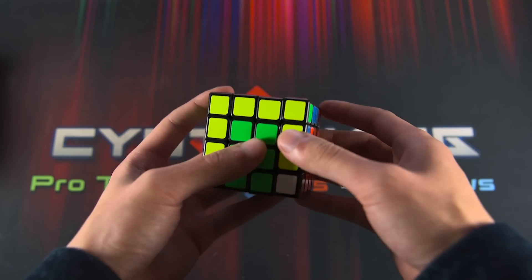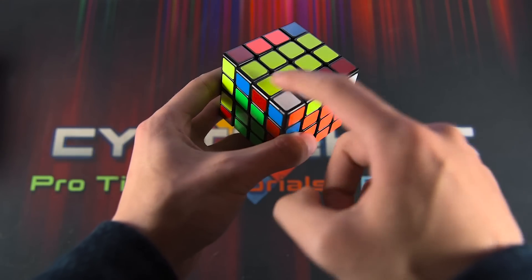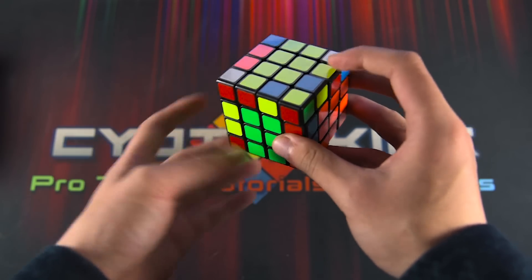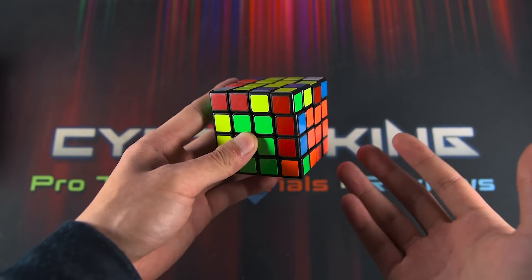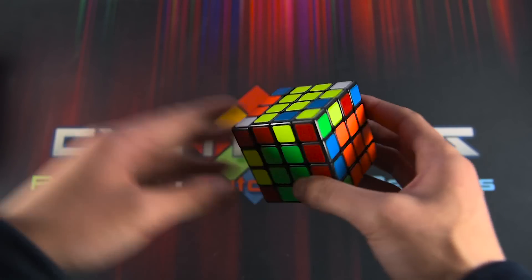Then you have to do your little flip out, and that's really obnoxious. There are two cases you can have: you can have it where these two edges are the ones matching and these two, or you can have it where these two are matching and these two are matching. Just so you know, if I say R in this I'm actually referring to a wide R move.